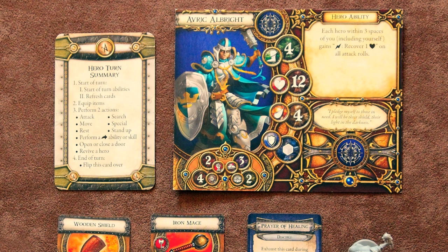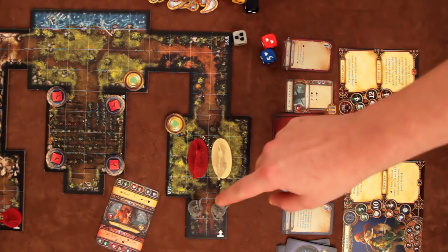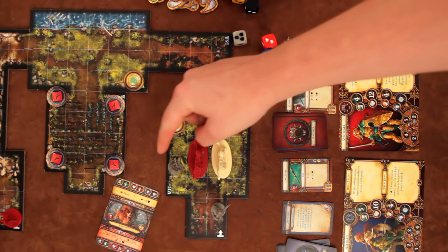The available actions are: move, attack, use a skill, rest, search, stand up, revive, open a door, or a special action. They can take two of the same action in a turn. A hero can move a number of spaces equal to their listed speed, and you can split up a movement with another action. For example, a hero with a speed of four could move two spaces, then attack, and then move two more.